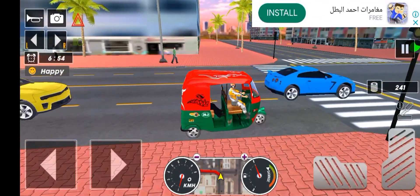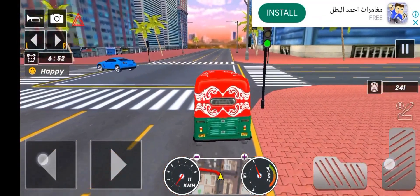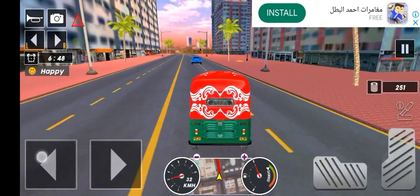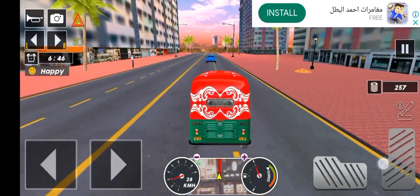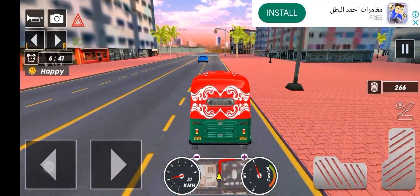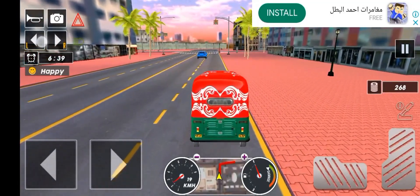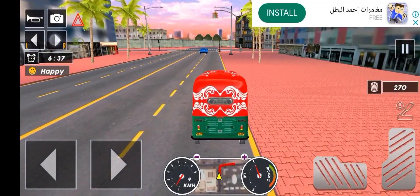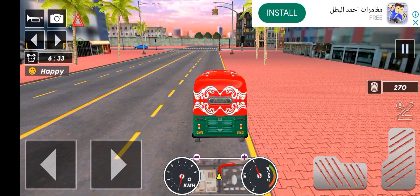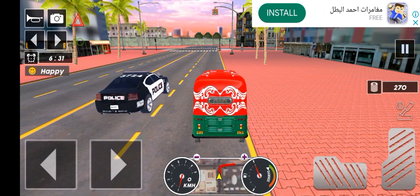It is very simple to download this game. I will link it below the video. By clicking the link, the game will download. You can also go to the right side, or otherwise you can see the environment or camera view.